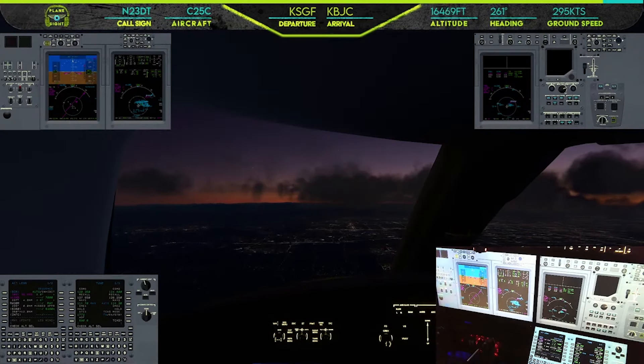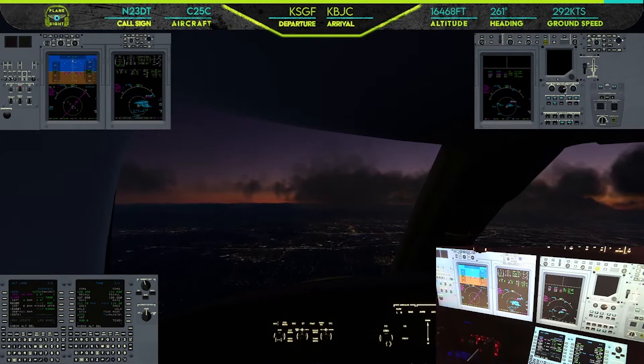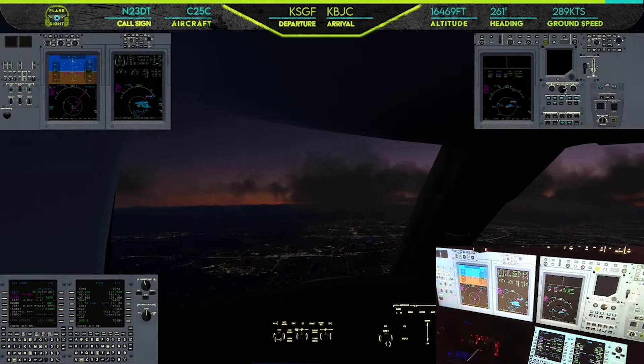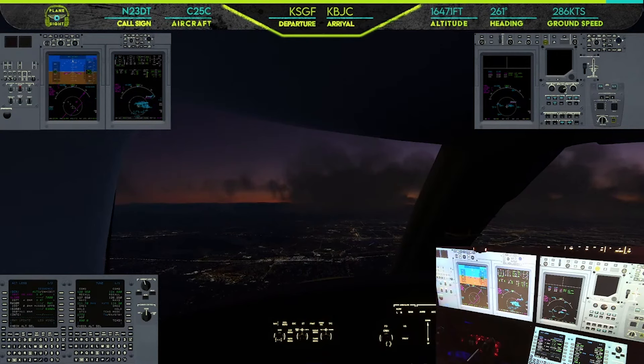United 1385, fly present heading to join final, clear visual approach runway 35 left. Roger, fly present heading to join final, clear visual approach runway 35 left, United 1385. Delta 8864, descend to maintain 8,000. We're just kind of slowly maneuvering around over here, still at 230 knots. Back to about 75% on our N1. Once we get over past the approach end of Denver International, we'll probably get vectors back to the right and get a little lower.